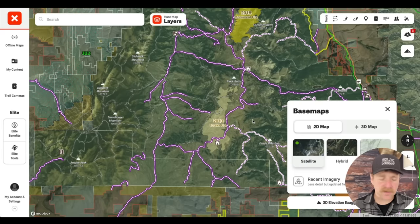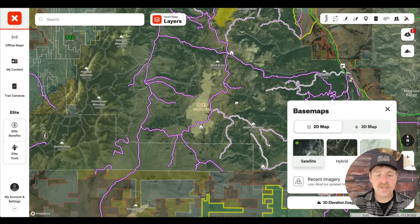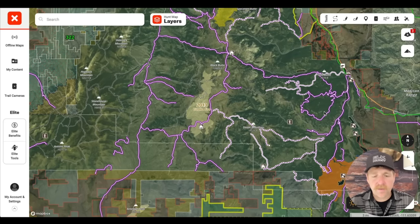As we start to e-scout and put our target package together, one of the first things I'm going to do is jump into satellite mode and start looking for the key features I want out of the hunt. For this hunt, I want a blend — I want to be able to glass but also call. So I'll give you two different areas: one that shows good calling terrain and one that's more glass-heavy. A lot of times I spend an hour, two, or three hours just perusing through the unit, and I'll start highlighting areas of interest using the area shape tool.